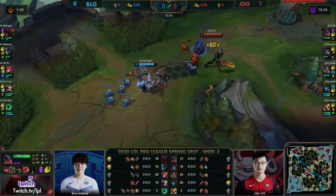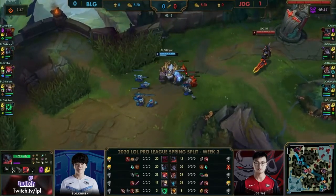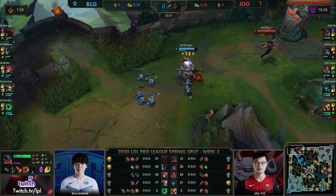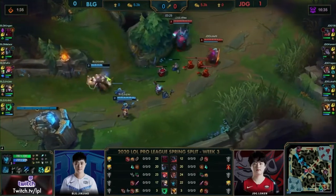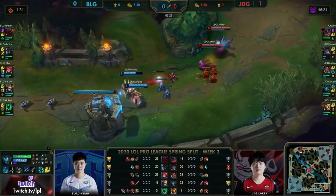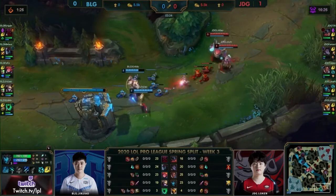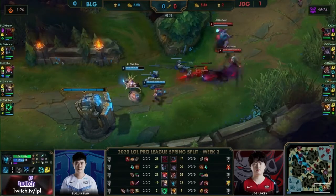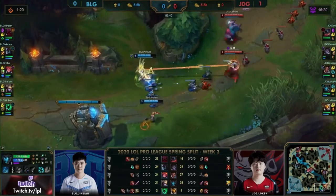So it feels like maybe this Ezreal isn't the pick — we'll have to wait and see. Xinjiang is certainly a capable player with the mechanics for it. But can you afford to fall behind against a team like JDG that want to snowball, that want the early lead? That's how they find their wins this season. Let's see how JDG approach it though, because right now Kanavi's gone for a full clear, so be looking to back before having any influence on the map.